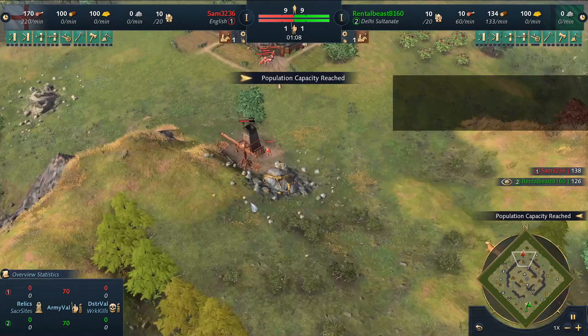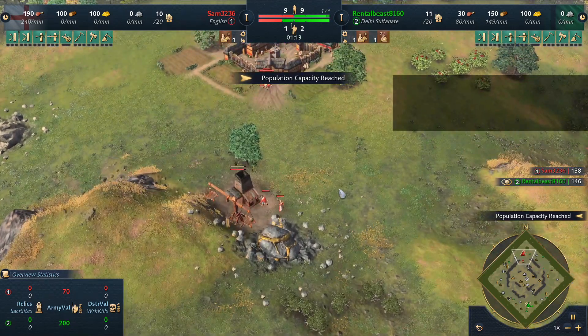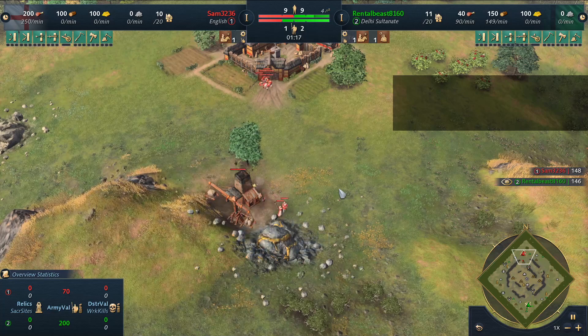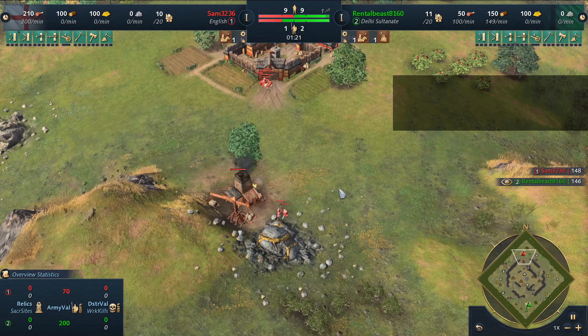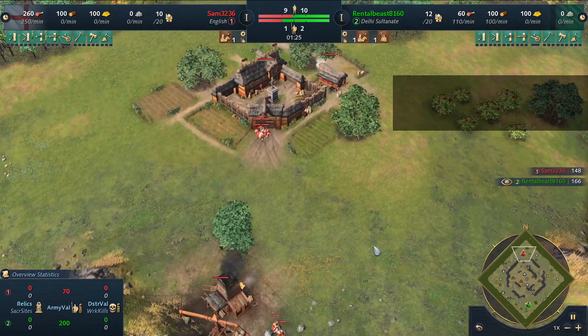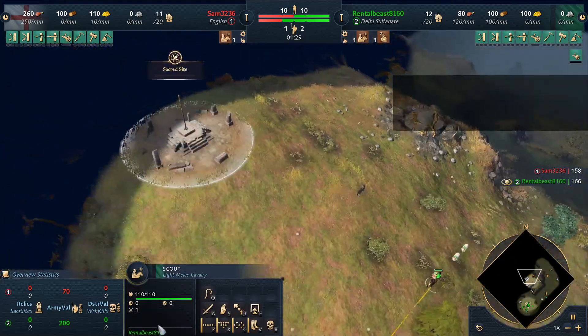They're both flexible enough to play in a different way. Delhi has been reworked a little bit for the season, and as players are starting to figure them out more, they actually like playing them into castle age a lot more. Let's see the scouting of both players — Rental Beast on one scout.